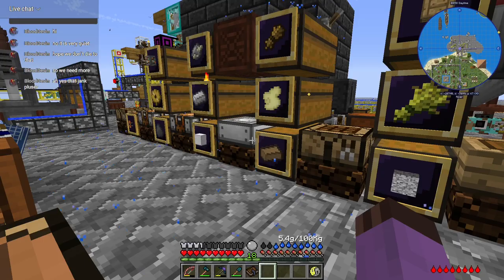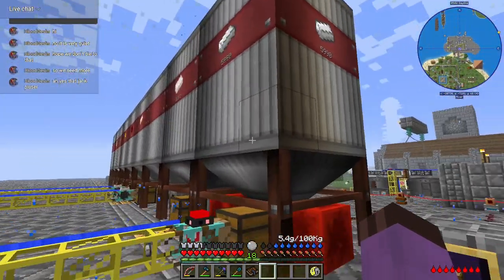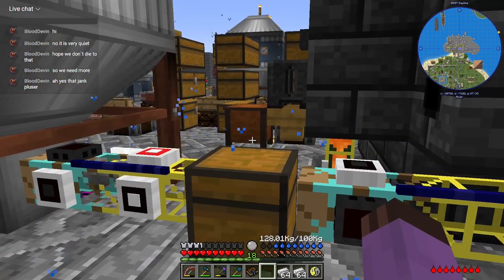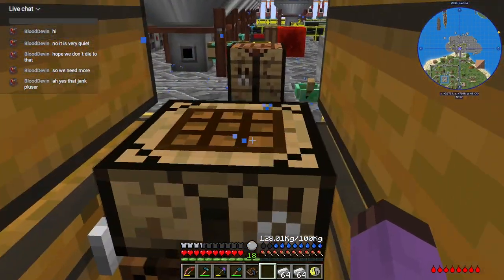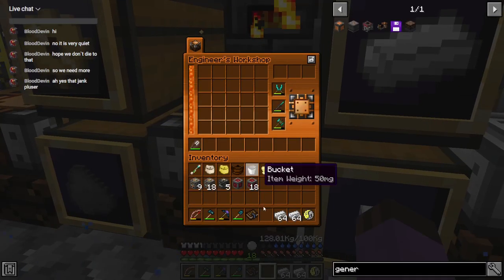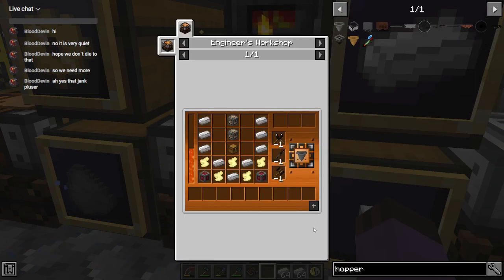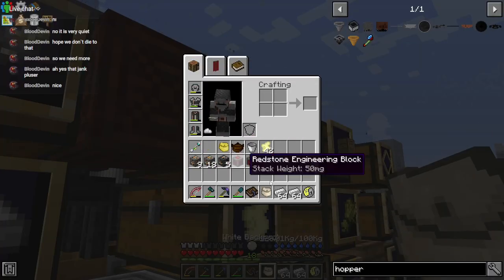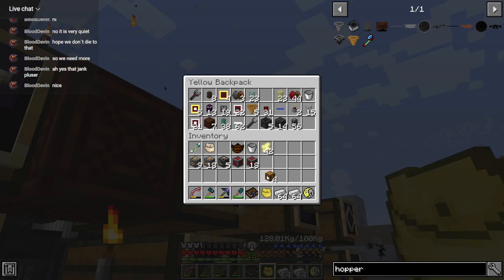All I did was go over and change the colors of the redstone connectors on the extraction side, then combine them — one signal on this side, very easy process, took 50 seconds. So now I need to make a bunch of hoppers. I always forget it requires chests — and I need more chests.